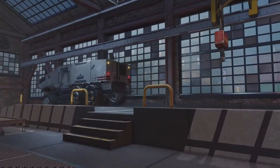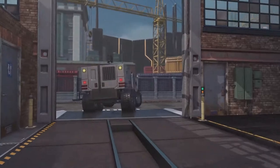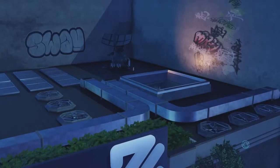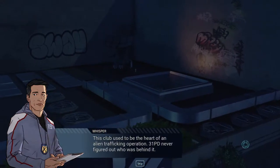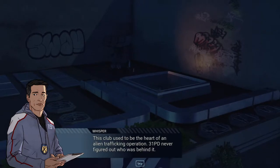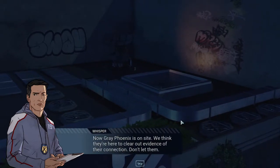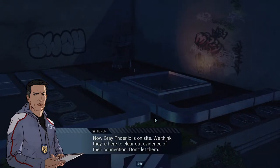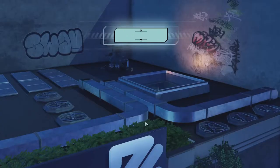The robot only comes into play when people are dying, so no point worrying about it. Five minutes in and we're just starting. Whatever this club used to be, it was the heart of an alien trafficking operation — 3-1 PD never figured out who was behind it. Now Gray Phoenix is on site. We think they're here to clear out evidence of their connection. Don't let them.